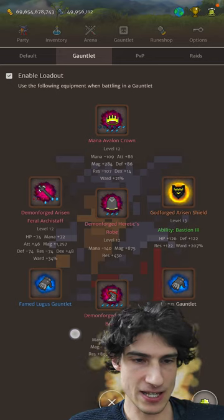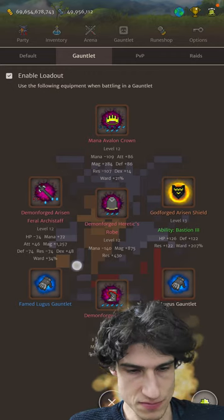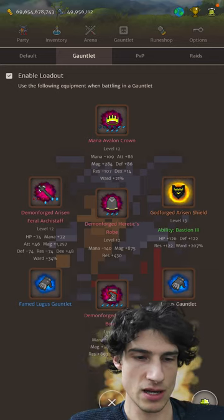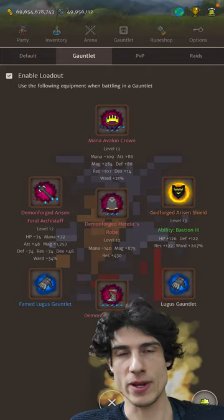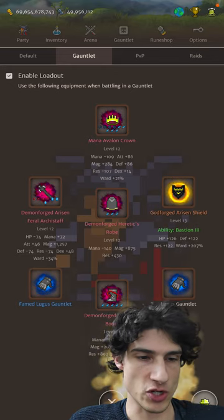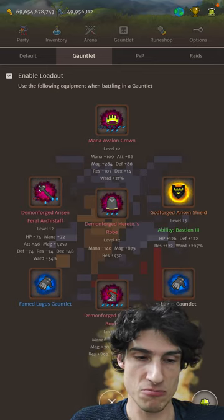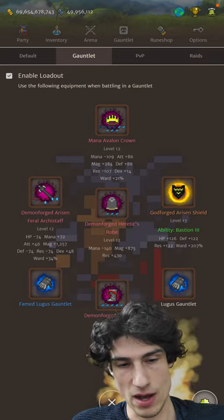The next kind of most important piece, I would say, is the Heretic's Robe, which gives us a huge amount of Magic. This one's giving us almost 900 Magic — trying to Godforge it if we're lucky here. I've just stuck Azure Pinions in there. The Heretic's Robe increases the mana cost of our skills, helps get us into Iconoclast range that much quicker. It's just a really good piece of gear — there is no defense on it, very low resistance as well, so we are going to be relying on a bit of Ward.